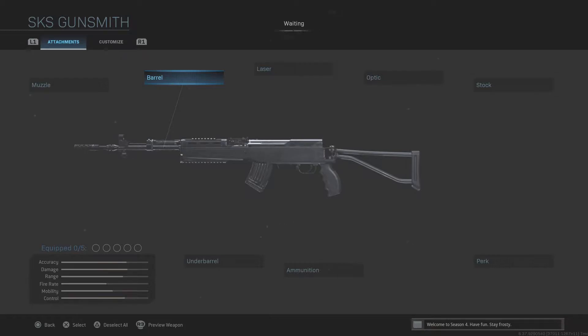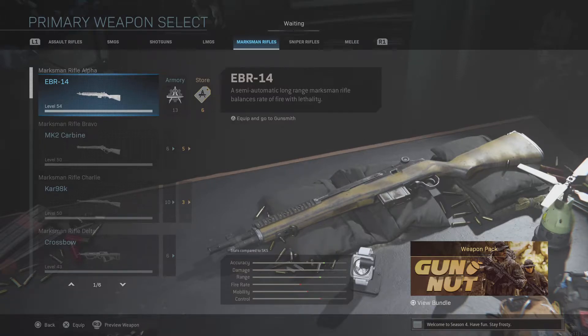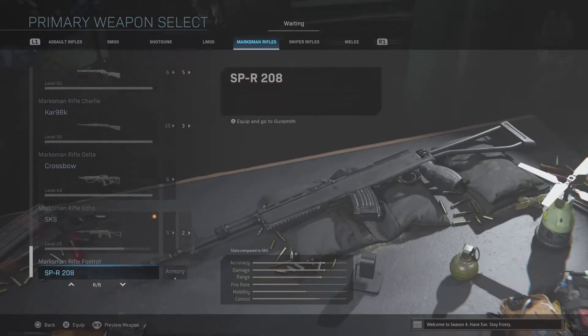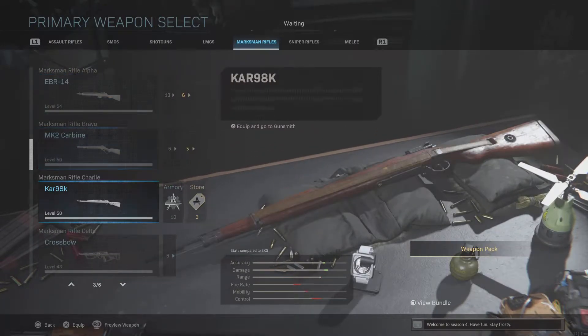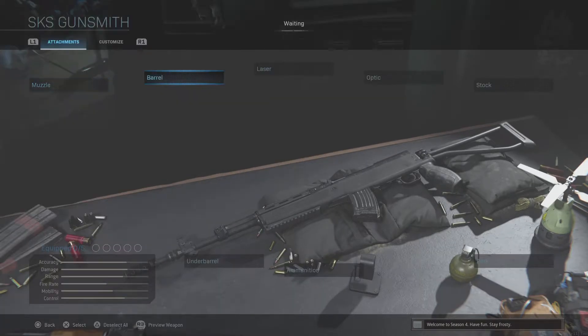There was apparently some kind of copied version of the platform by the Chinese, but I can't be exact on that. Anyway, the SKS is a marksman rifle that's practically like the EBR but shoots faster, and it has the exact same damage profile — a two-shot kill to the body, upper and lower, up to about 50 or 60 meters by default, which increases when you put on longer barrels.